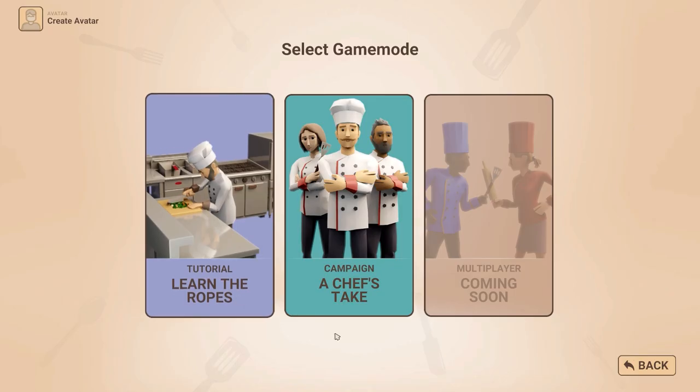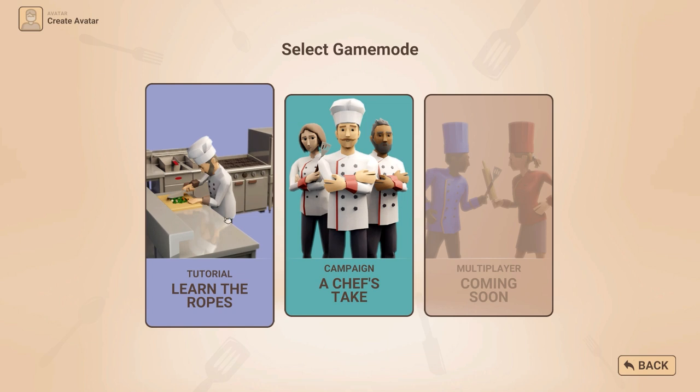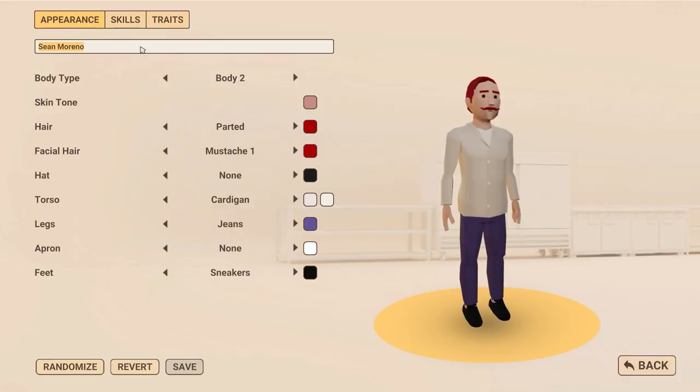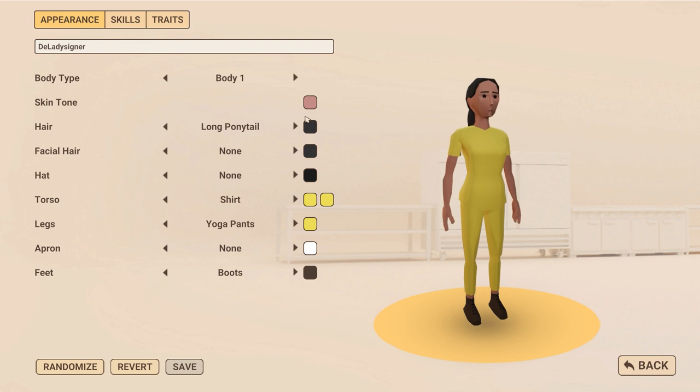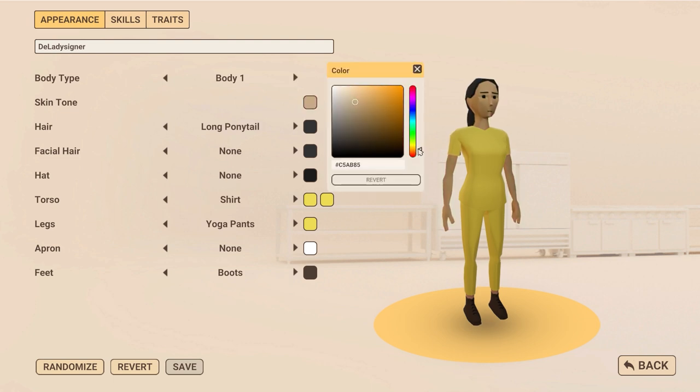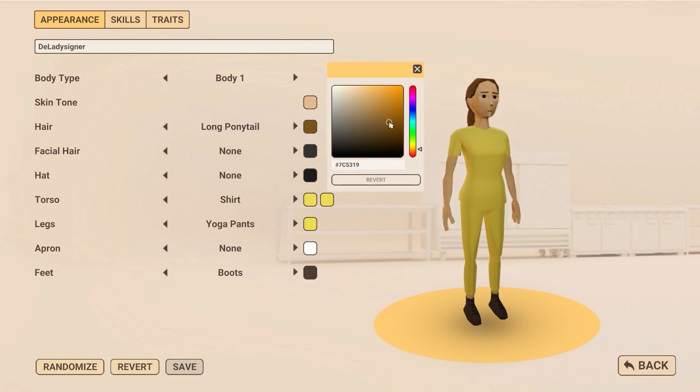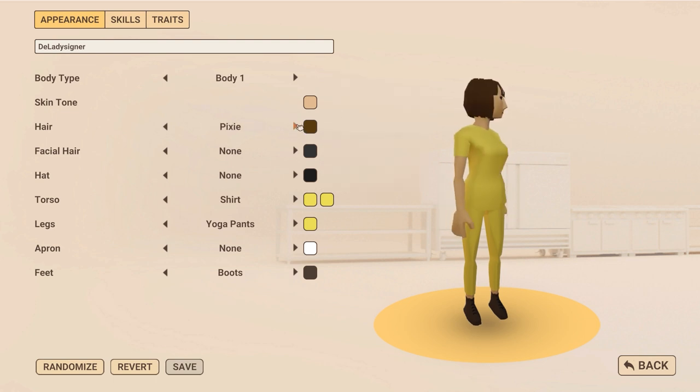We're going to start a new game. I guess we need to start with the tutorial because I really have no idea how this game works. We're going to do a basic tutorial. We are TheLayDesigner. We have different body types — I want to be female. Oh my, you can really pick whatever skin color you want. I do really like that. We want to have some brown hair, a little bit darker maybe. What kind of hair do we want? There are so many. I want to go for the long ponytail.